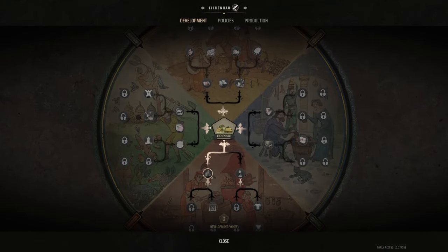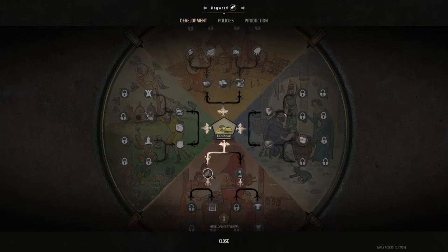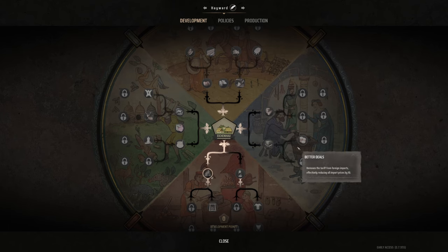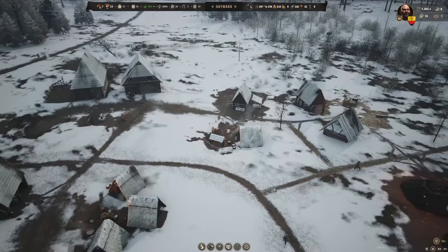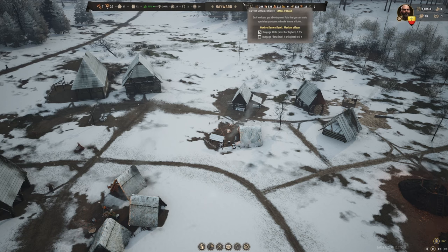Could change the name. Okay, Hayward. We're at level 2, so we're still... Unfortunately, we need to do the upgrades for this town and all the upgrades for that other town. 90% approval — that's pretty good.